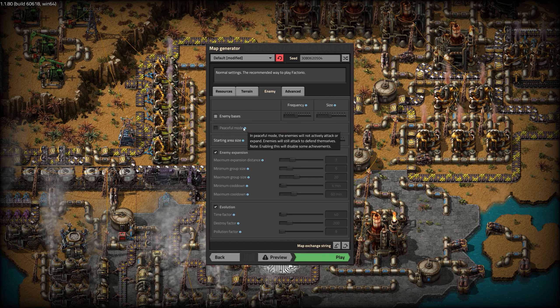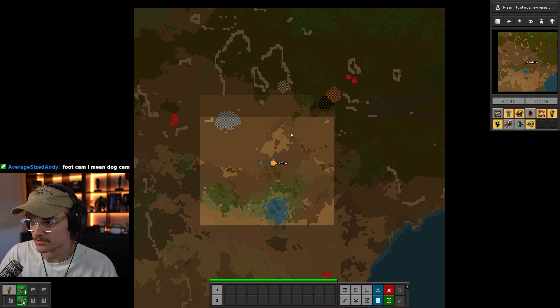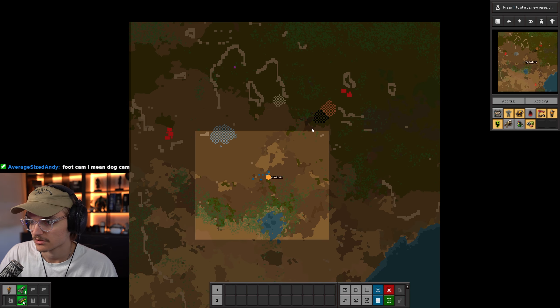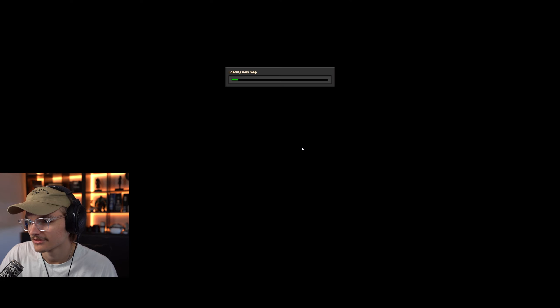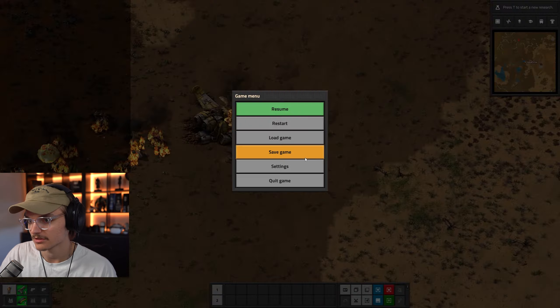Okay, with all that out of the way, let's actually get into the game. You crash land in an unknown area and you immediately want to get to work setting up a base. Ideally, you want an area that's got all three ores — copper, coal, and iron — all relatively close to each other with some water not too far away. If you get a spawn that feels like you're gonna be walking around way too much in the early game, feel free to just restart the game and it'll reload you a different map until you get one that you like.